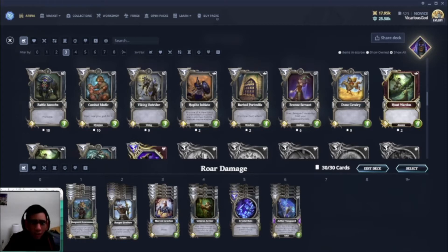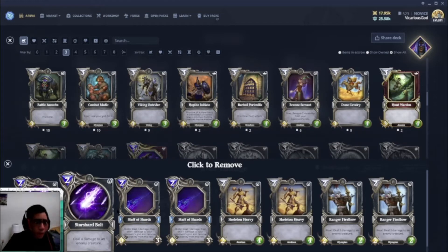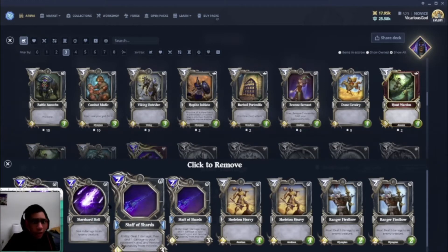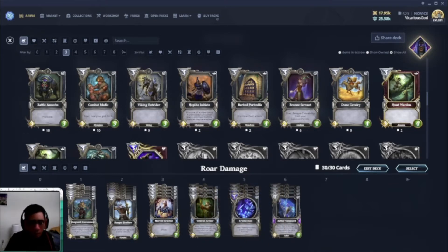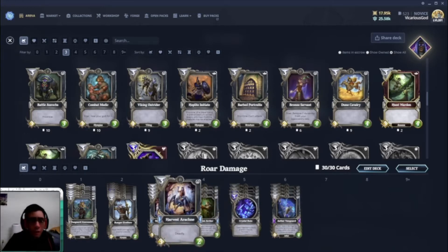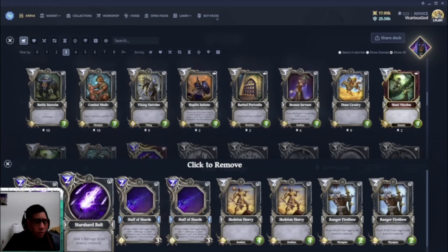Basically, as you play these cards you're killing and wiping the enemy board as creatures are put down. They don't have blitz, except for the Vanguard Axe Woman — she's the only creature with blitz. I've also included Staff of Shards and spells like Star Shard Vault and Crystal Rain. These are spells you can use ahead of time.